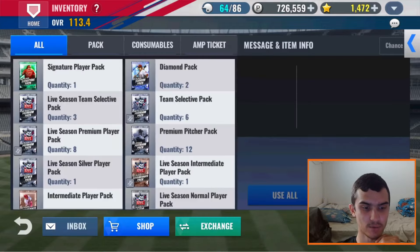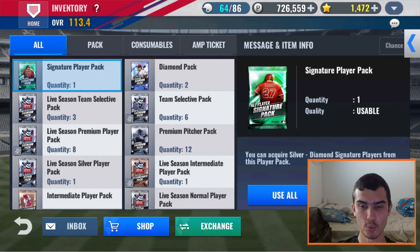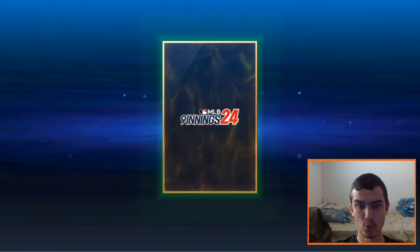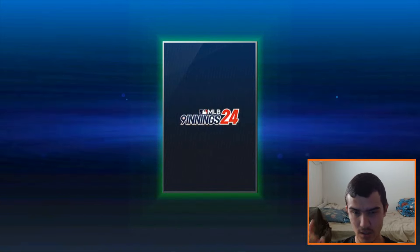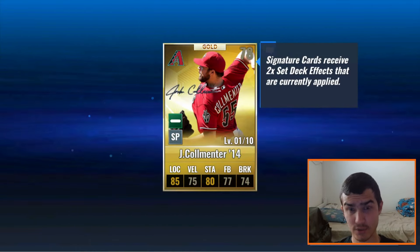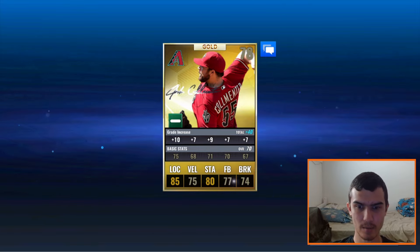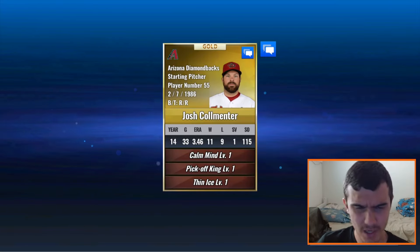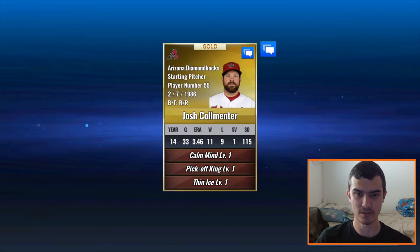With that all said and done, we are down to the SIG player pack here. Uno mas — let's see what we get. It is not a diamond. It is a gold. We're going to open it up straight away — 3, 2, 1. It is a desert team but it is the wrong desert team. It is the Arizona Diamondbacks' Josh Colmenter, who was also just recently added into the game. So let's do a SIG combo now and see if we can get a Ranger.